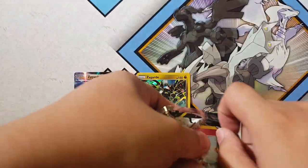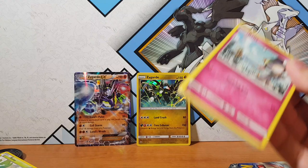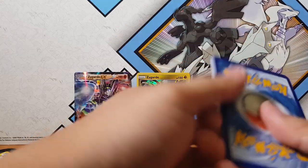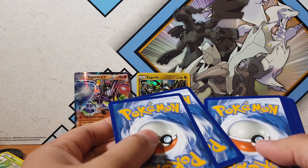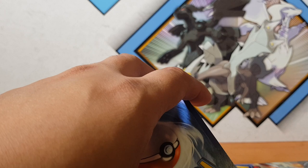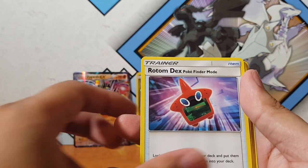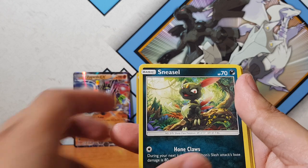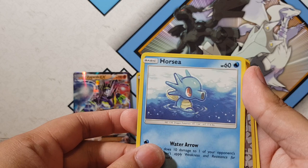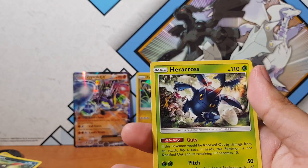Let's see what we can pull here. Come on baby, give me something good. I think it's four from the back — it should be anyway. Okay let's go — Super Scoop Up, Seviper, Rotom, Ralts, Crawbrawler, Sneasel, Vanipede, Horsea — I really like this artwork — and Persian and Heracross.